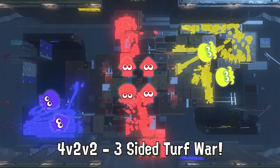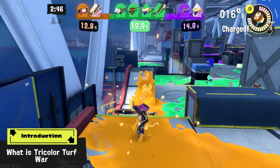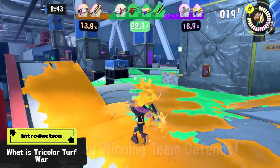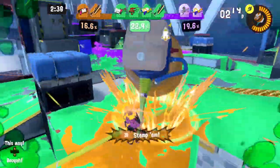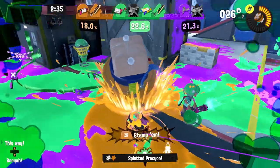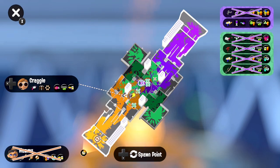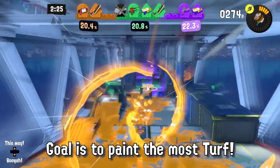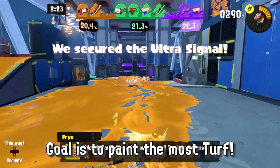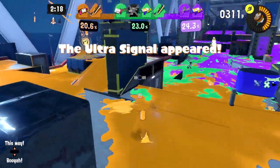Tricolor Turf War is a 4v2v2 three-sided Turf War where the three teams of a Splatfest are battling against each other for the most Turf painted. Seemingly, the two underdog teams are somewhat allied against the halftime winning team of Splatfest, but that is only a partial alliance. Tricolor Turf Wars have slightly modified versions of Splatoon 3 stages altered for three-sided battle, where the top team spawns at the middle of the map and the two underdogs at the normal opposite spawn points. The goal is of course to have the most Turf painted, but there's an additional objective that all three teams should focus on, as it's possibly the most important part of tricolor battles.